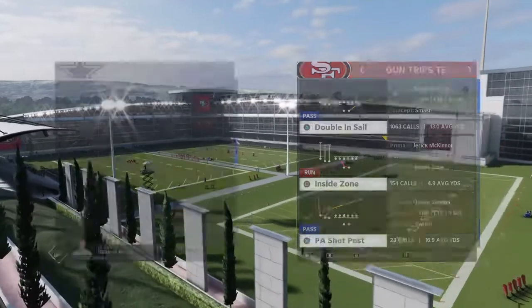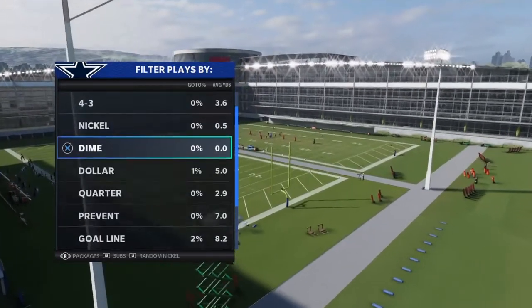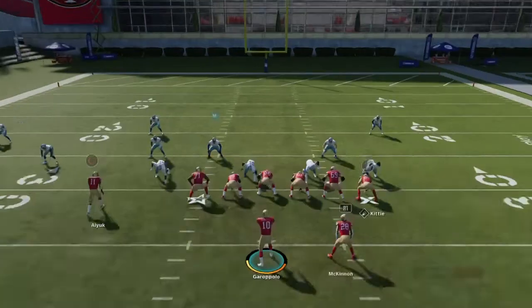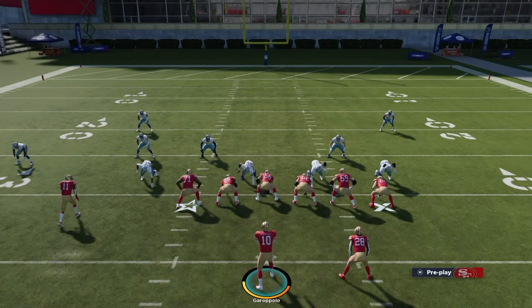Let's get into it. This ability is gonna destroy man coverage. We'll do Over Storm Brave. The ability is called Short and Elite — all it says is it improves catching on short passes inside the numbers. But the crazy thing is, against man defense, on smart routed corners, posts, crossers, ends, and drags, this is gonna work like route tech.